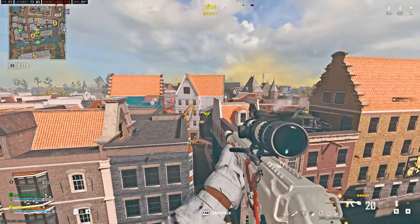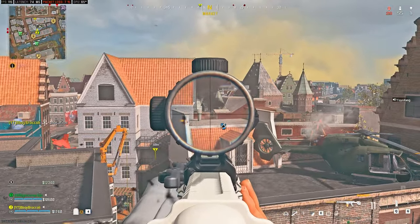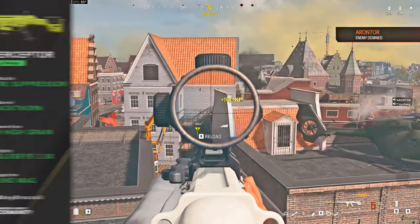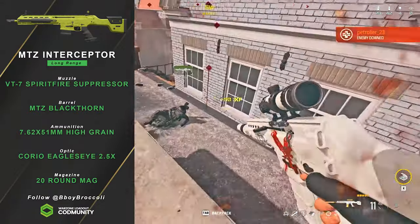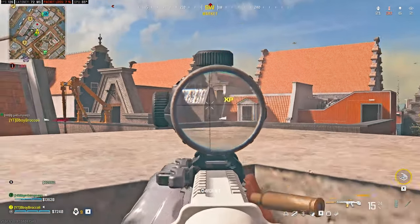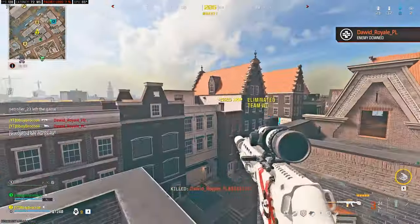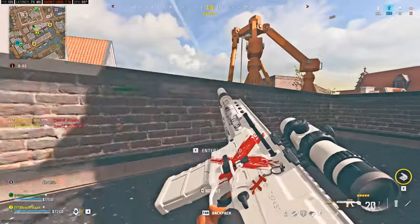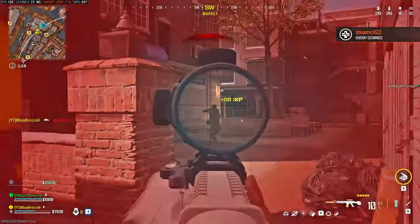For marksman rifles, if you like single-fire weapons, the best two right now are: first, the MTZ Interceptor — yes, it got nerfed, but it still kills in three to four shots depending on placement, barely has any recoil, and is great for accurate players or those using rotational aim assist. The downside is its low and slow fire rate.